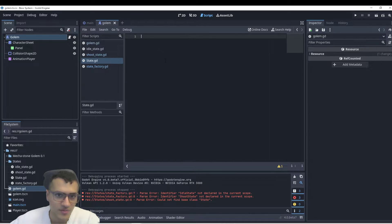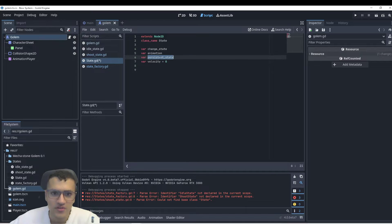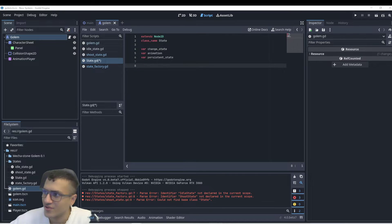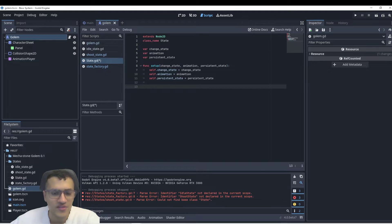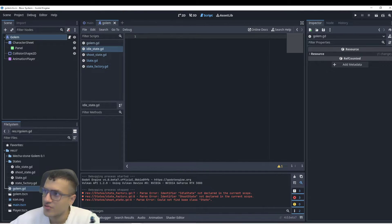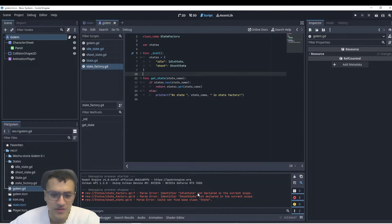Now let's go to the State class. We're going to extend Node2D and name this class State. We'll add a few variables: change_state, animation, and persistent_state — we don't need velocity anymore in Godot 4. Then we have a setup function that allows us to set up the animation, change the state, and persist the state. For idle state we do the same thing — extend State with class name IdleState. Now our state factory should un-error because we have those class names.